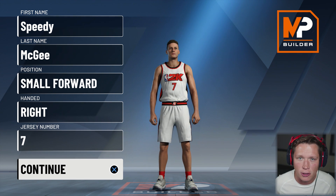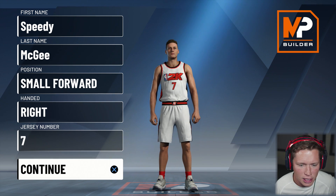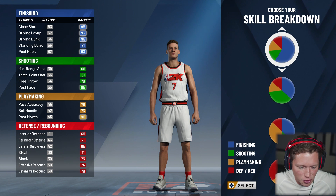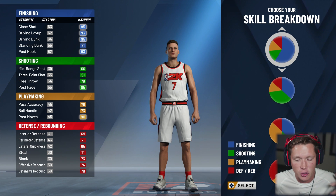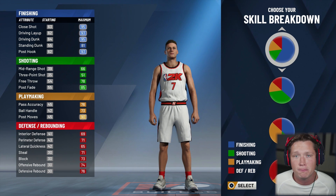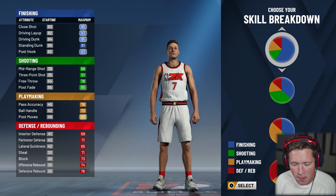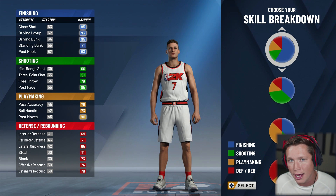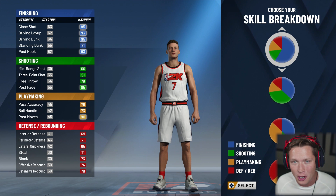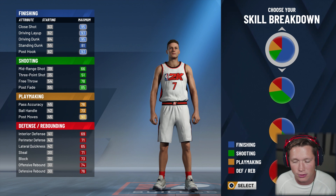So if you guys missed our first video, we did a small forward which I think I want to stick with. I really do think I want to be a small forward this year, but we made him a little chunkier — strong, big, tough, you know, dominating around the basket type of dude. He did pretty well. We scored like 30 points in the trial game, and I liked him, but I definitely did miss a little bit of our speed and our outside shots.